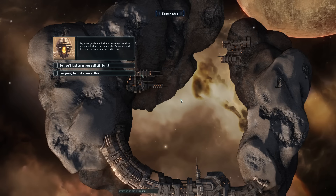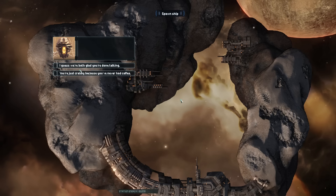Hey, would you look at that! 'You've got a space station and a ship that you can create, lots of guns and such. I dare say I can ignore you for a while.' Well, I'm going to go and find some coffee.